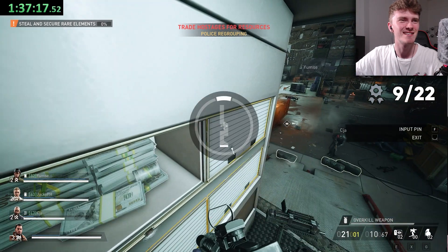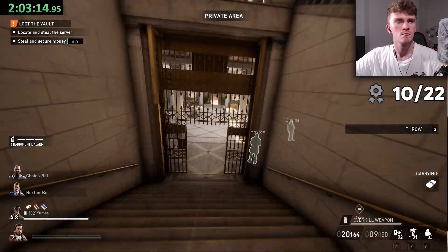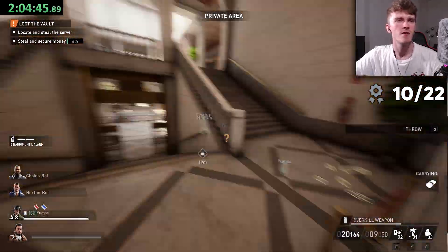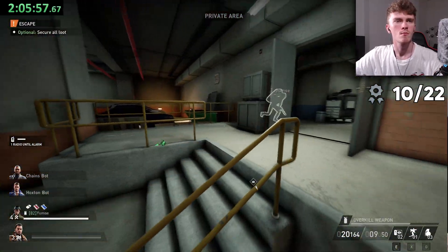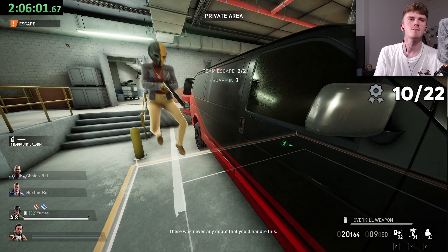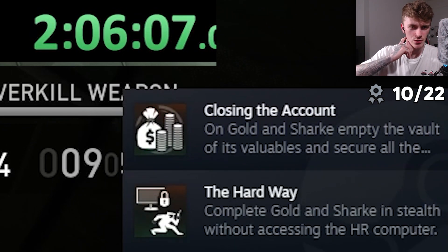Golden Shark was a pretty simple one. There are only two achievements: completing it in stealth without accessing the HR, and the only other one is completing the heist by securing all the loot. That's another two — this is light work.